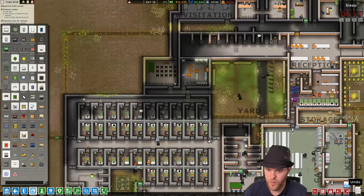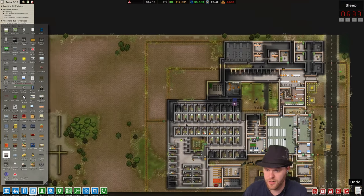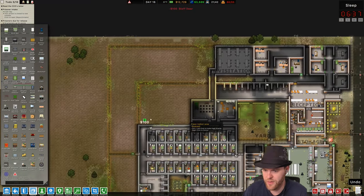We're gonna put this here. Where's the staff room? It's here, right? From here so they can go. I need another door to this — I'm gonna put another door here so they can get through easier.